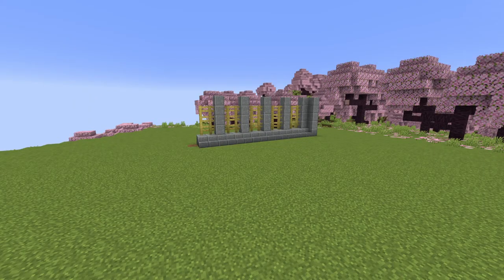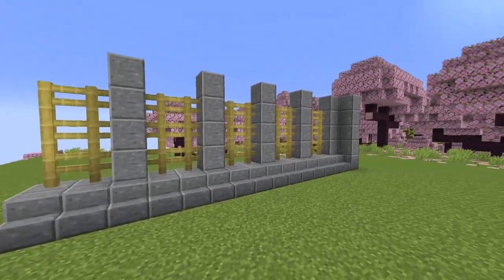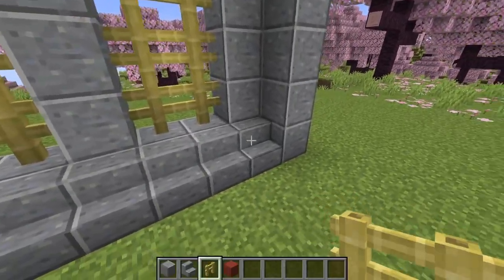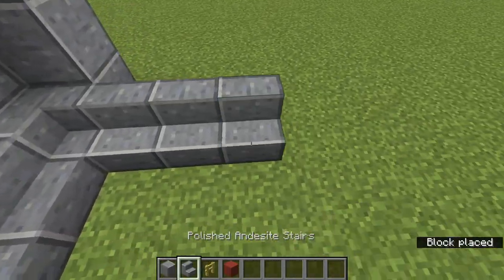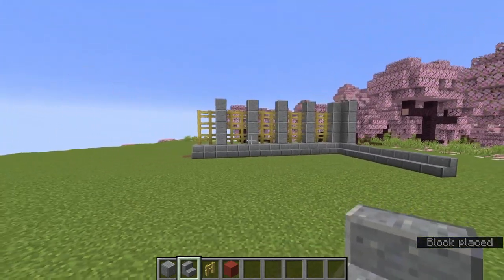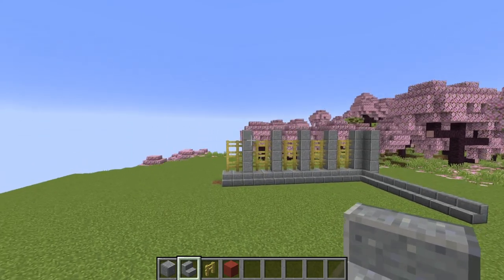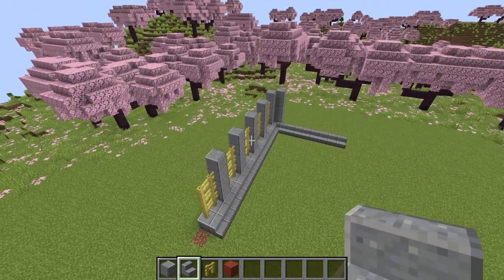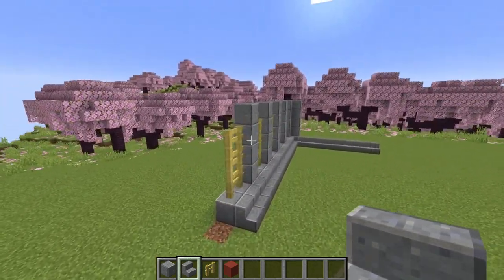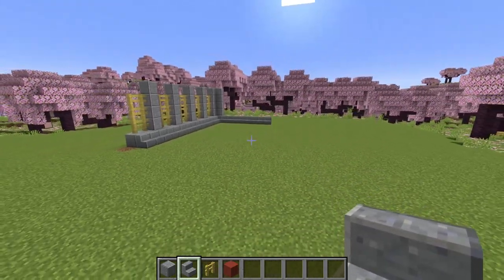You can see a basic design is going on here with bamboo fences and polished andesite stairs. Make this into a square like mentioned earlier. On one side, you want to skip out on all the fences because we do need an entrance to this place — it's more than just a farm, it's also aesthetically pleasing, so might as well have an entrance.